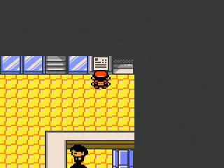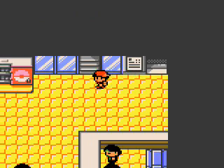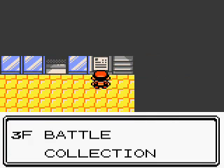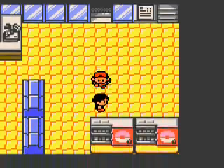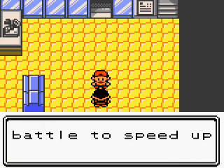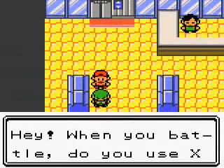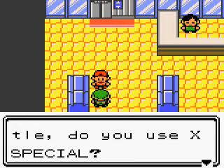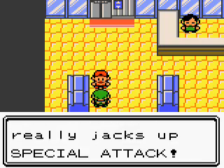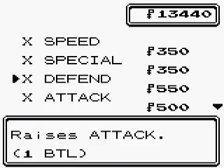I already mentioned that I skipped catching an Abra for now, but another thing I passed over for the time being is the Odd Egg in the daycare center. I don't need anything in the daycare — I don't want to breed anything, nor do I think I'll ever need it in this Let's Play. What's quite interesting in the daycare is the Odd Egg. This is Crystal only — you won't find it in Gold and Silver. Inside that egg is one of seven Pokémon — all the babies in the second generation, except Togepi.